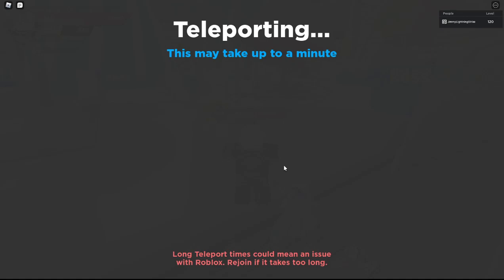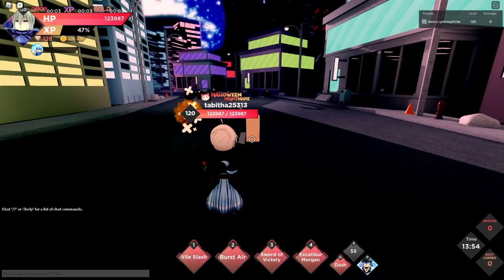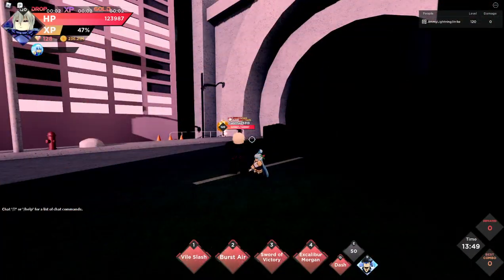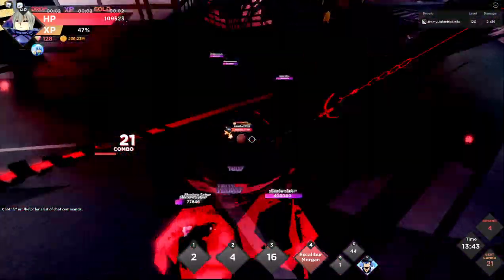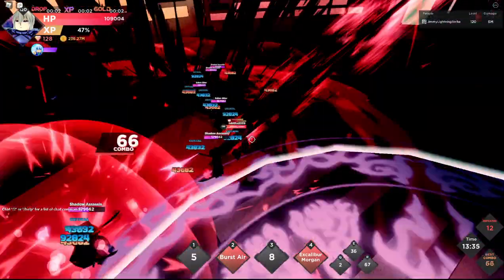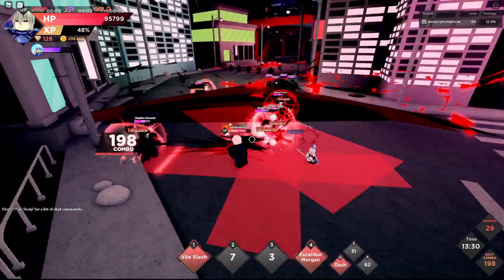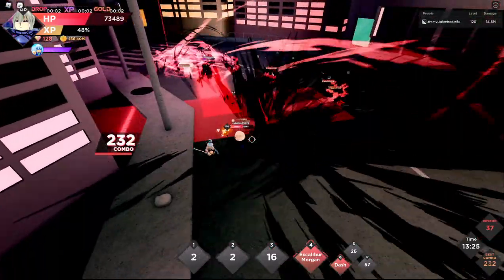Alright, we're doing hardcore — probably shouldn't have, but let's just hope we don't die. Alright, loading back into the dimension and here we are. Let's go ahead and do that, and then Sword of Victory — wow, this is actually a really OP character. Okay, then we'll just go ahead and use our R here. Wow, that's actually — dude, this is a meta character. Like she's a meta gem character, 100%.